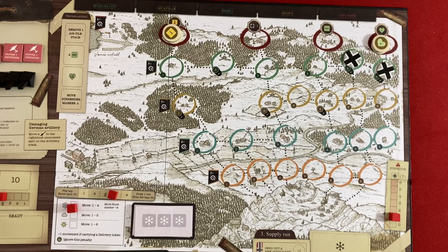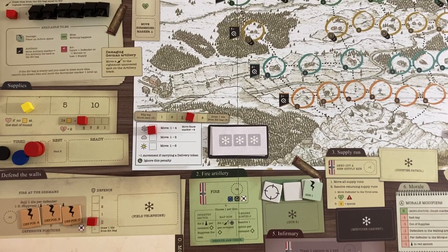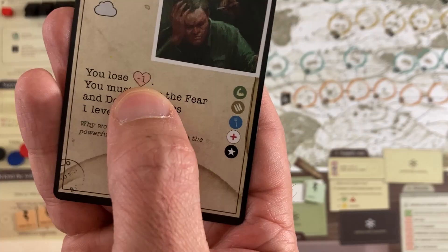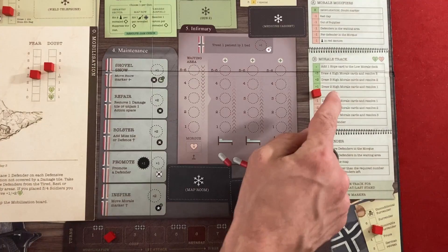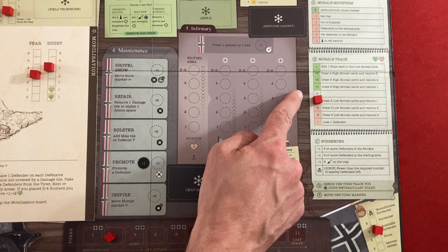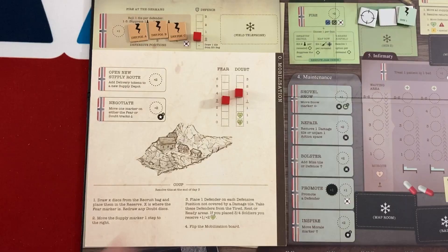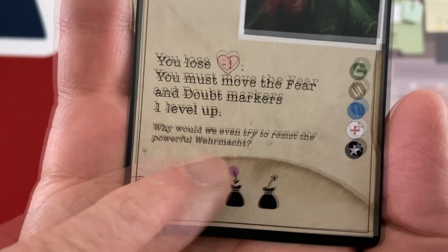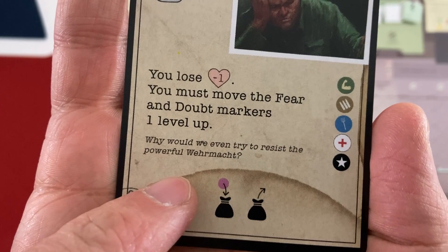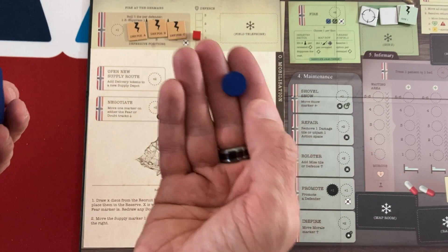That was one whole turn out of eleven, and you've seen almost all the rules. The next two mobilization turns should be very quick. For turn two, we draw a cloudy weather card — we can move one to five spaces — but we lose one morale and must move the fear and doubt markers one level up again. Morale goes to negative one, and fear and doubt creep up. That means I have to add two doubt tokens — I should have lowered doubt instead of fear last turn.